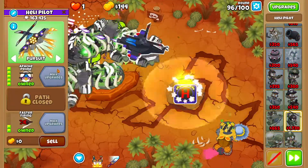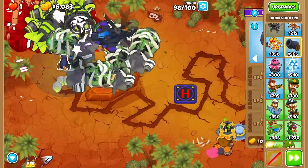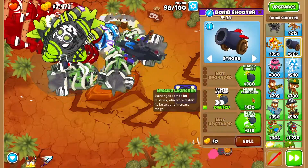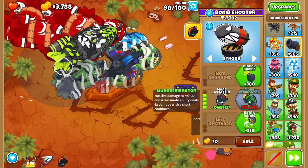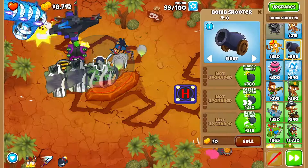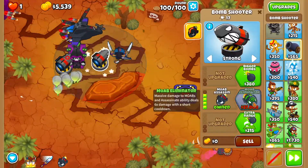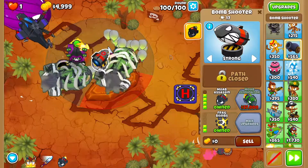By round 96 you want Apache Prime. At this point we're going to get ourselves a Bomb Shooter right here — set it to Strong, then Faster Reload, Missile Launcher, MOAB Mauler, MOAB Assassin, Extra Range, Frag Bombs. Then another one right here, same path, set to Strong: Faster Reload, Missile Launcher, MOAB Mauler, MOAB Assassin, Extra Range, and Frag Bombs.